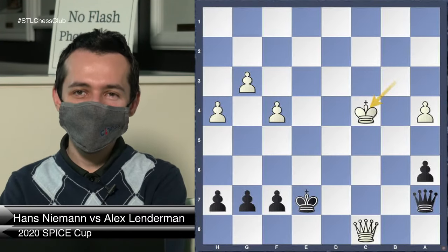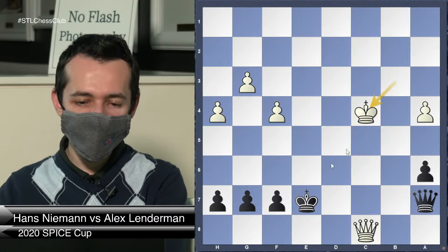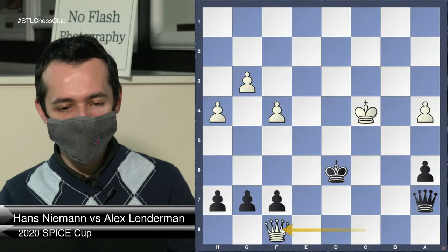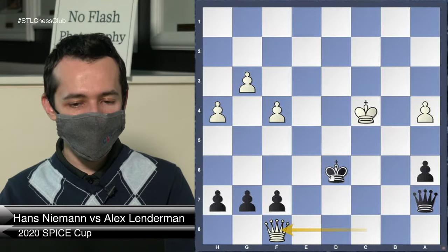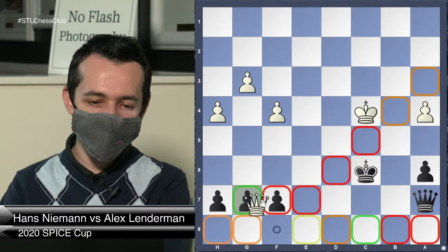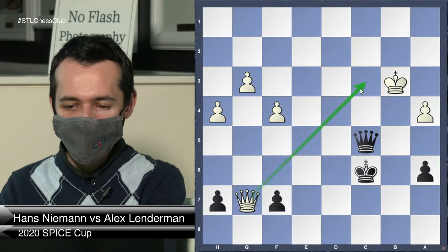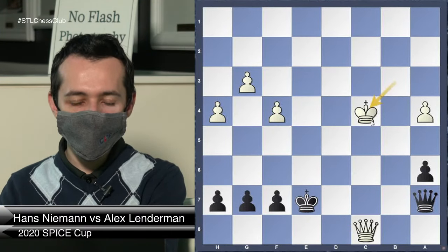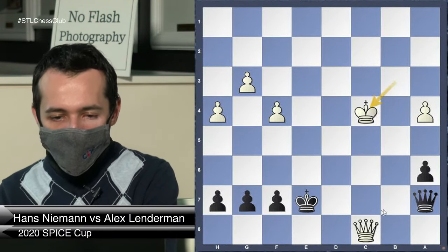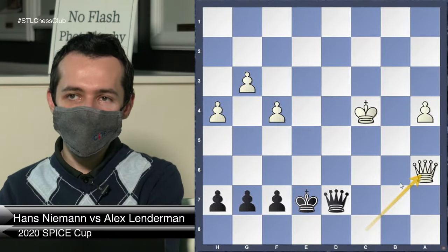Now that we have this position — what would you do? King d6 — I think that doesn't quite work. Queen f8 and my chances of surviving are slim — I'm going to lose at least a pawn. King c6 — I thought you could take this guy, and I did not think I have perpetual because the queen blocks. I'm not sure — I thought it loses. Queen d7 — I'm pretty sure I can go Queen a6 and that's a pawn-down endgame.